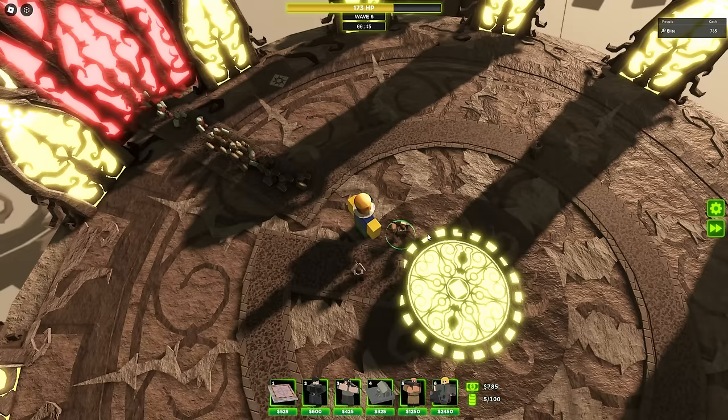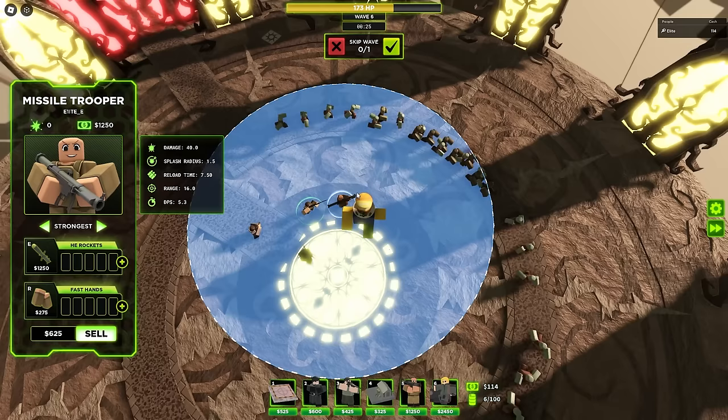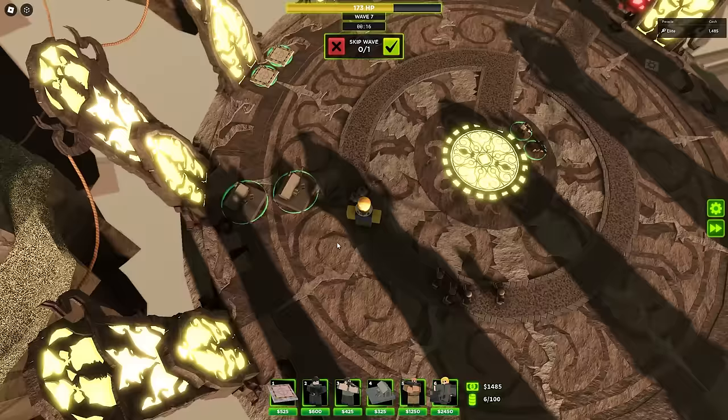This scout is going to be shooting here for a while - two scouts, even better. Let me get down a missile trooper and set it on strongest, because it is elite mode. Barracks, even though it's a fine tower, is not going to absolutely carry. Look at that - these scouts are holding their ground. Let's get down two barracks at the same time to spawn two scouts simultaneously.